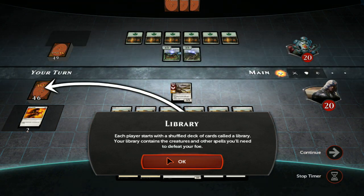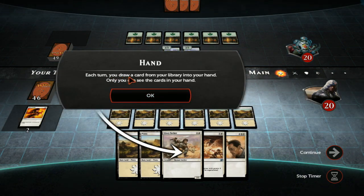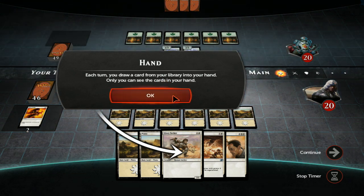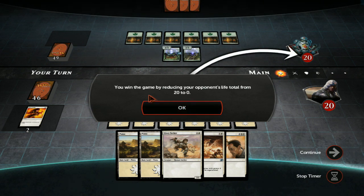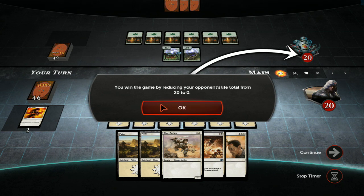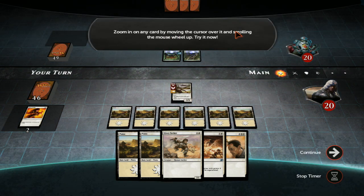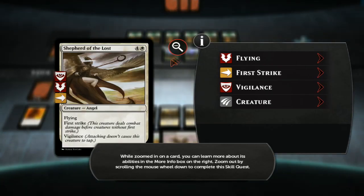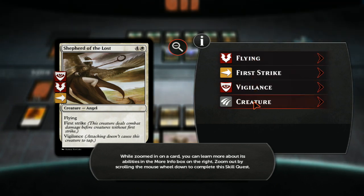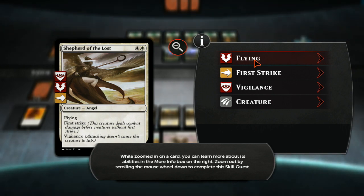Let's go ahead and look at this really quick. Each turn, you draw a card from your library into your hand. Only you can see the cards in your hand. You win the game by reducing your opponent's life total from 20 to 0. Zoom in on any card by moving the cursor over it and scrolling the mouse. While zoomed in on a card, you can learn more about its abilities in the more info box on the right. Zoom out by scrolling the mouse wheel down to complete this skill quest.